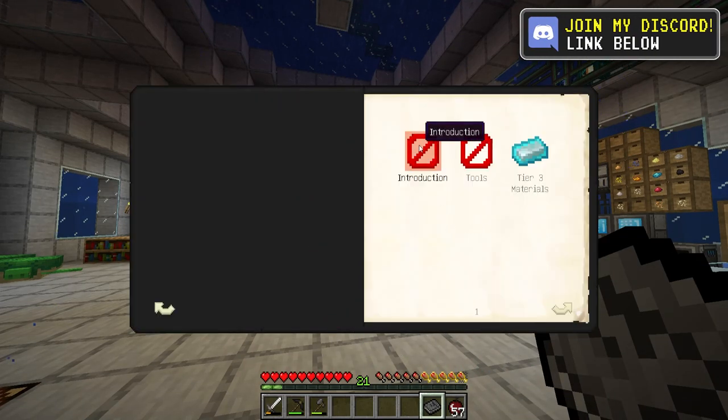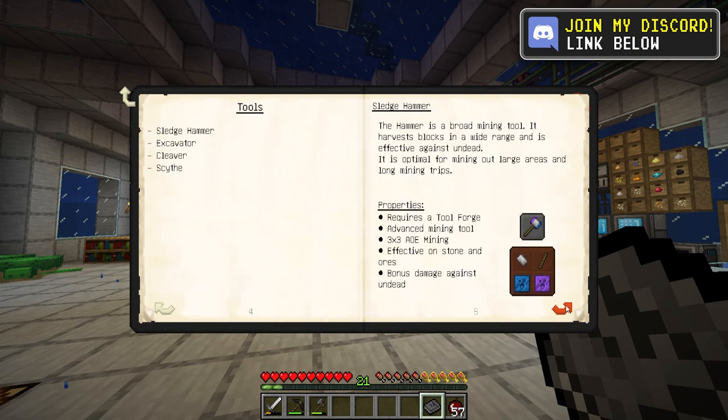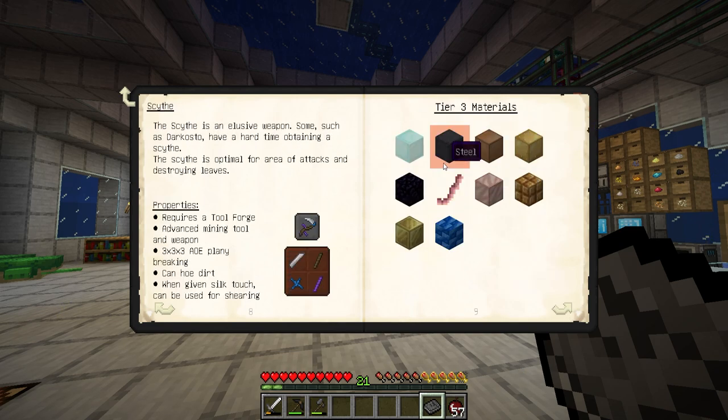I believe this is what we want — yes! Introduction, welcome to the second edition of Mighty Smelting, so cool. It's telling us: hey, look at this, you can do a sledgehammer, all of those doohickeys. Very cool.